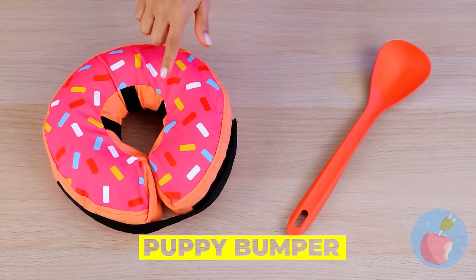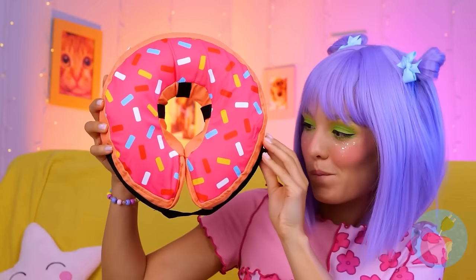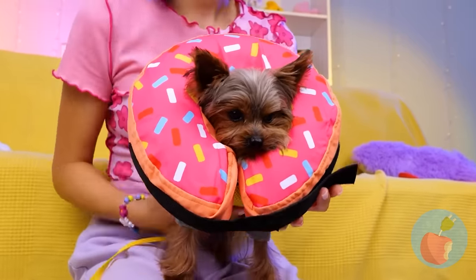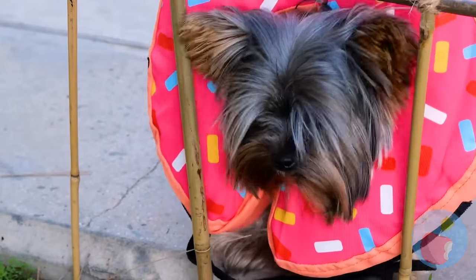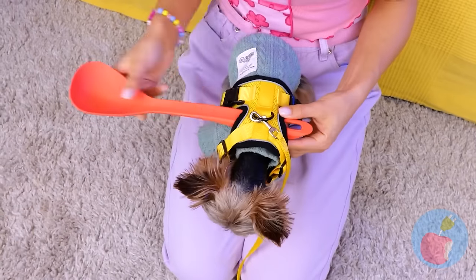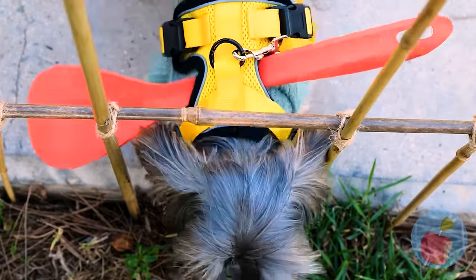Now for a puppy bumper — start with the donut! Who doesn't love donuts? Open up and stick your pup inside — now that fence is nothing to worry about! Now try a spoon — just add to a harness. Like a cone of shame, but without the shame!